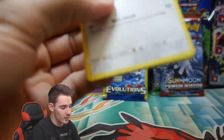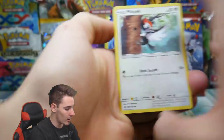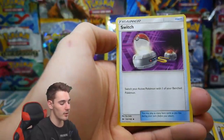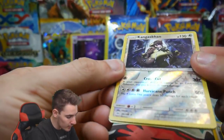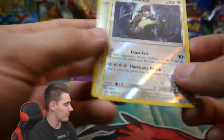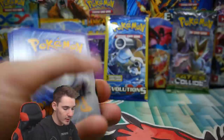Let's put those off to the side and go into the Sun and Moon base set pack. We have a Pikipek, a Spearow, Fomantis, a Morelull, a Skarmory, an Energy Switch, a Primarina crew - I still can't say that - a Big Malasada, a Kangaskhan reverse holo rare which is actually awesome, and then a second Crimson Invasion pack featuring a Dollar Tree mystery pack.